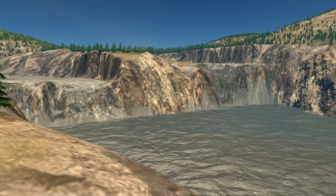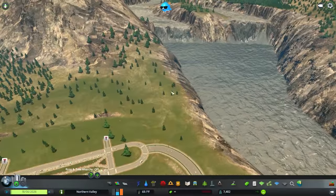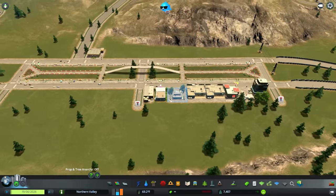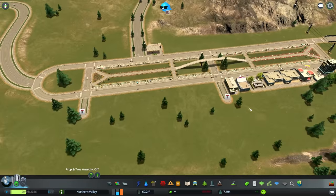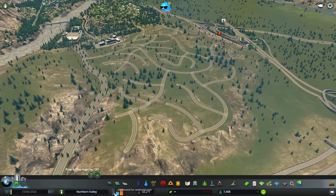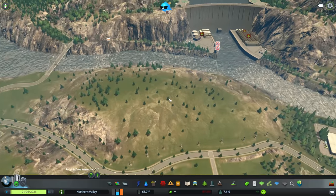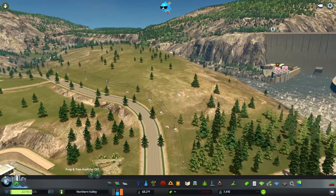We'll be able to do some path work around here or maybe put the key walls up - it's gonna be a really cool little area. Imagine this being your bedroom view overlooking the waterfalls - rent per month would be through the roof. This is gonna be a really cool area, and the shopping area down here is already bustling. I think we're gonna do that in the next episode, and when we get more residential demand we'll fill out this little development over here.